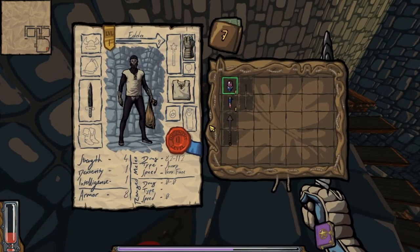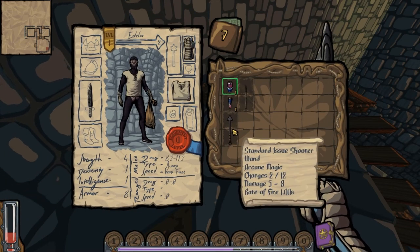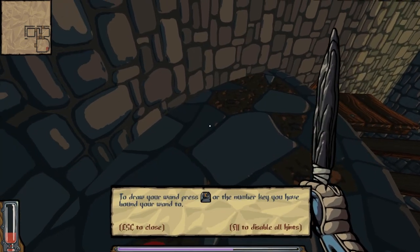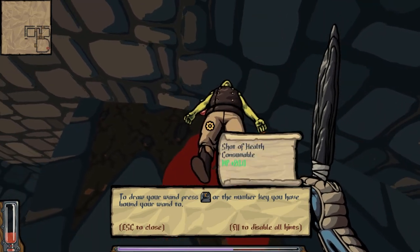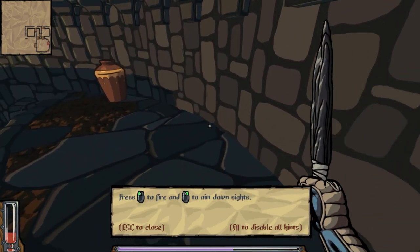Now loot the whole rest of the room, checking all the vases and breakable boxes. Also a good time to talk about wands - there are wands in the game, they do magic of different types. You can use them for kiting enemies, shooting down flying enemies, all that fun stuff. But monkey man doesn't like wands, so monkey man doesn't really use wands.